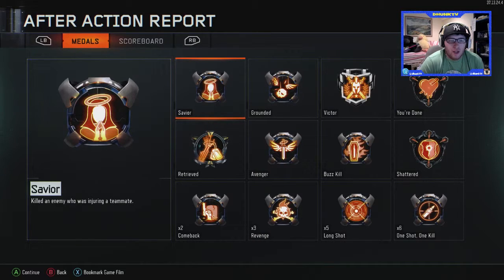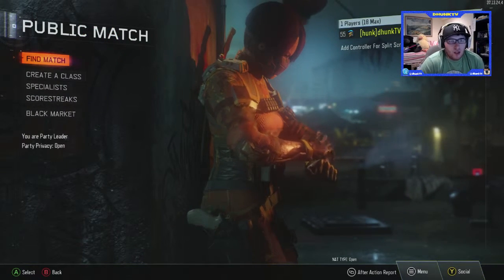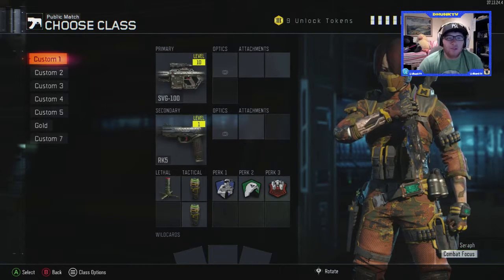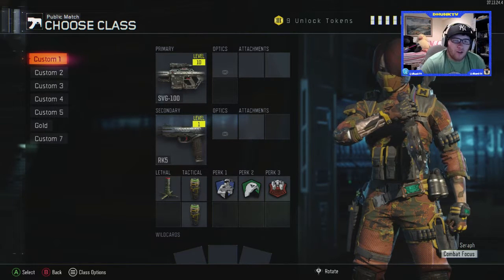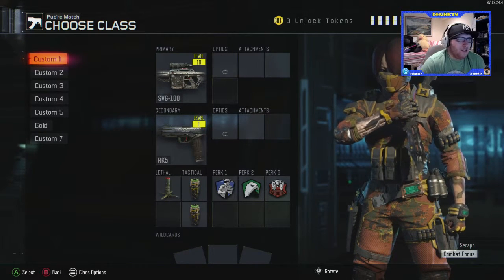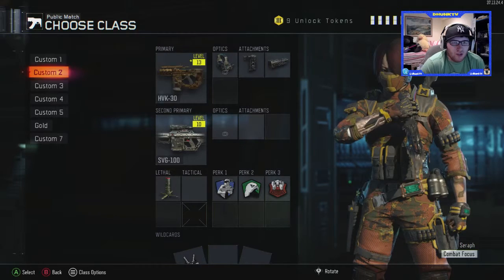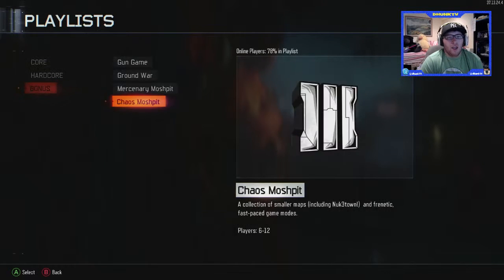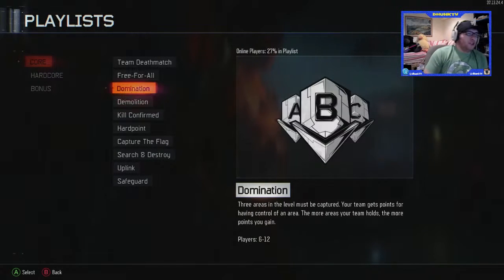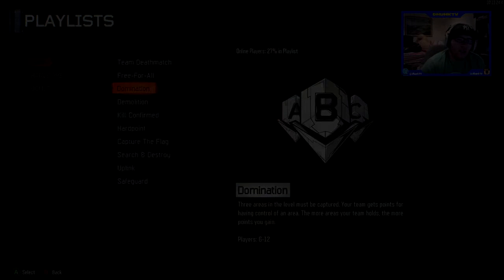Quick look for you guys — we need about 6,000 XP in this game. The primary class we're going to be using is Custom 1, the SVG 100, with the RK5 as the secondary. If we do need some help getting XP, we'll probably hop to the HVK or the ICR1. We'll be playing a domination game, so go ahead and start this up and I'll see you guys when it starts.